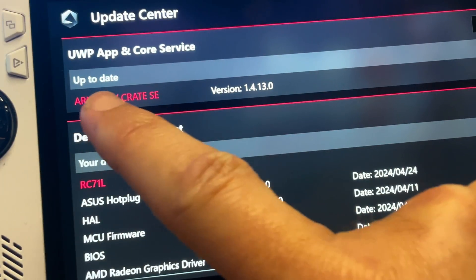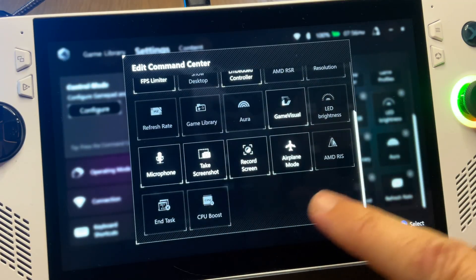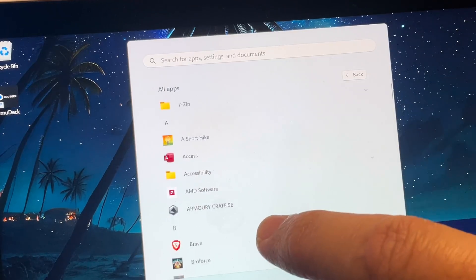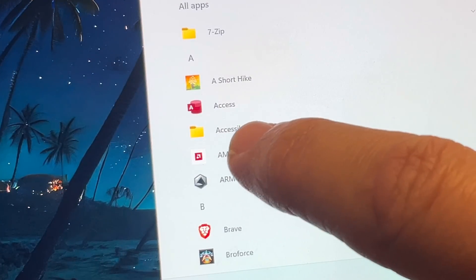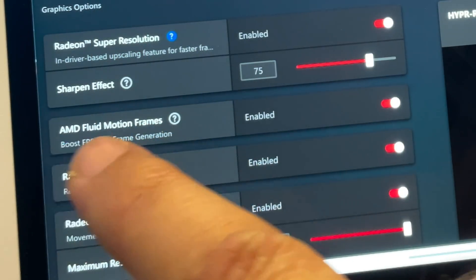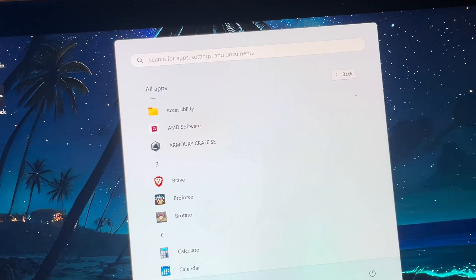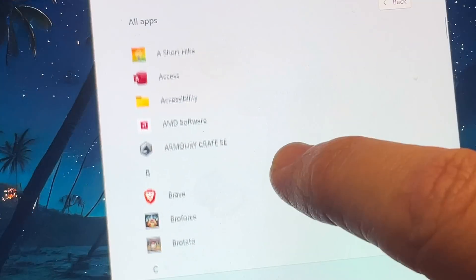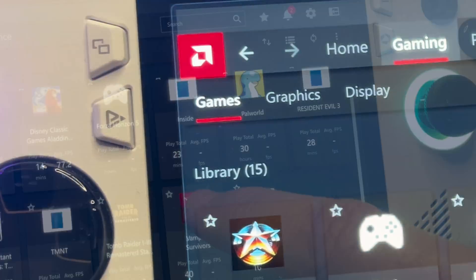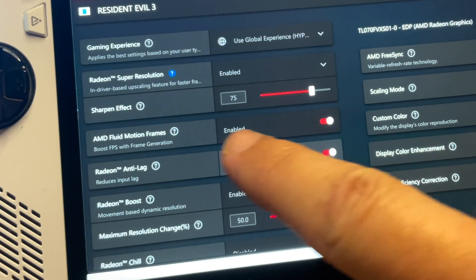After updating to 1.4.13, you'll find that Fluid Motion Frames is not yet available in Command Center, but Asus are working to integrate it in the future. To enable Fluid Motion Frames globally in all games, go into the AMD software app, click the Gaming tab, click the Graphics tab, scroll down to the AMD Fluid Motion Frames section, and enable it. If you only want to enable it on a per-game basis, go to the Gaming tab, click the Games tab, select the game, scroll down, and enable AMD Fluid Motion Frames.